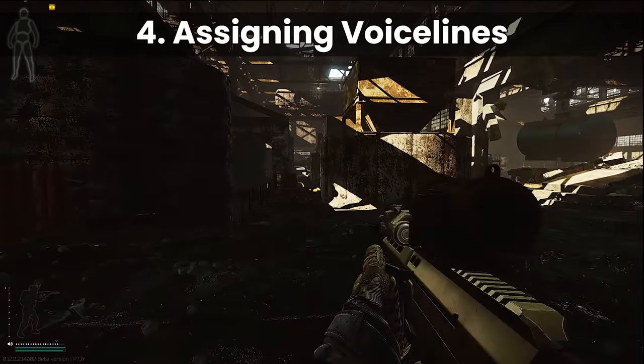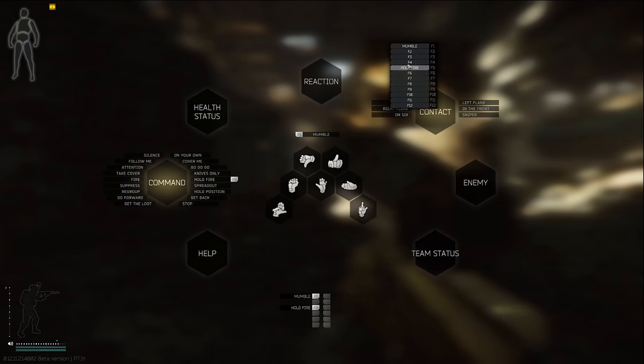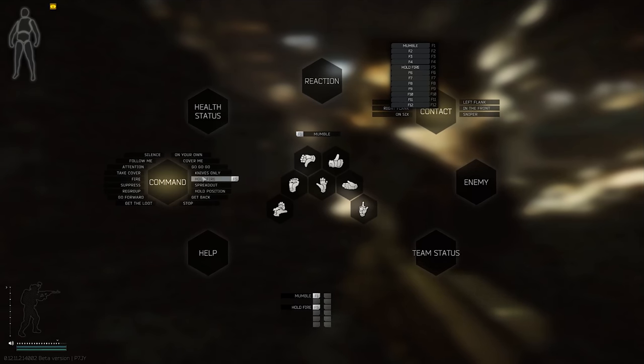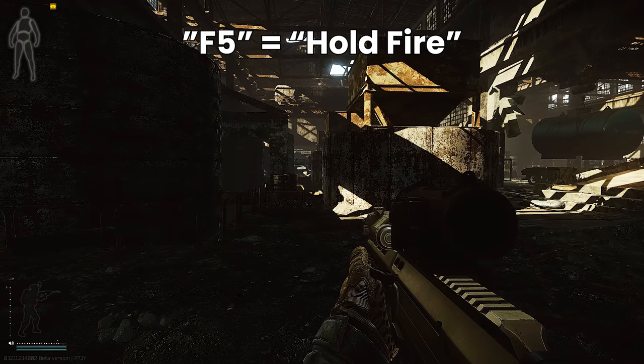Number four: assigning voice lines. Double press Y by default brings up the voice lines, but you can right-click on any of these and assign them to a specific F key for quick use. For example, I've rebound hold fire so I can just use it from the keyboard without having to go into the menu.